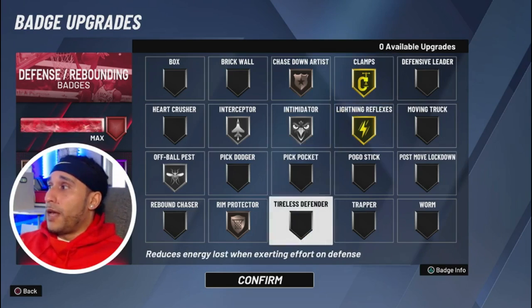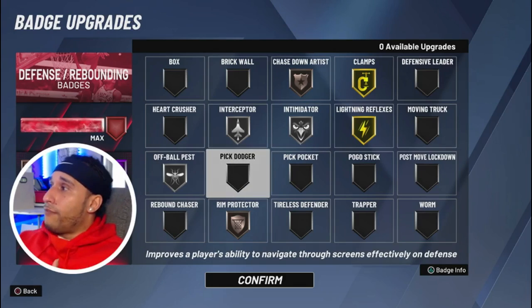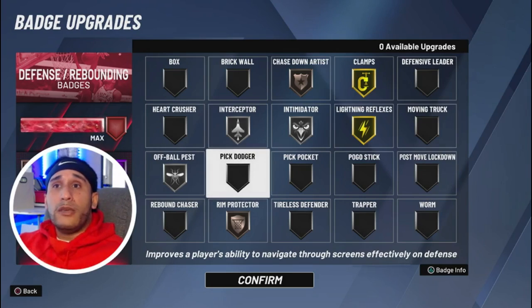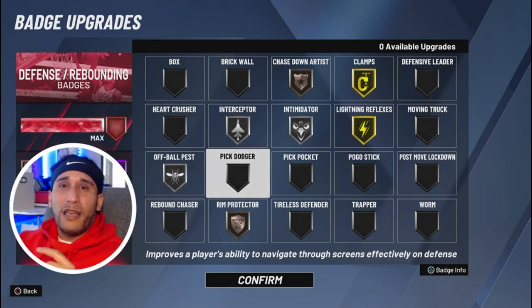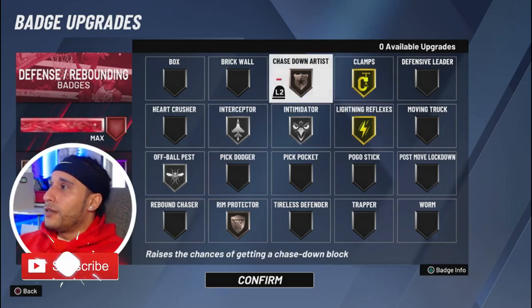Without Lightning Reflexes and Off Ball Pest, the go-to standard badges are Clamps, Intimidator, Pickpocket, Tireless Defender, and Pick Dodger — a lot of people recommend these. I've been running them consistently long enough to see what I'm disappointed in and to say maybe it's time for a change. These badges together aren't giving me exactly what I want, so let's make some adjustments and take a step in the right direction with our defensive badge setup.